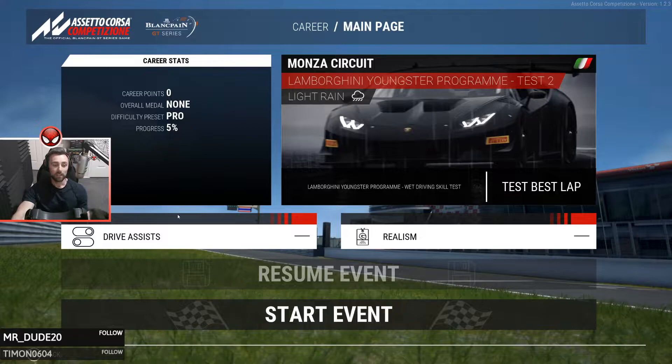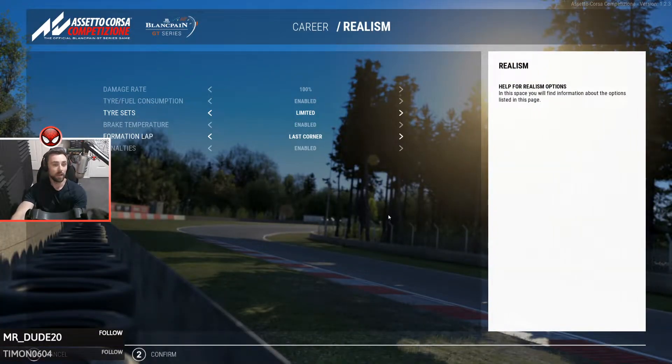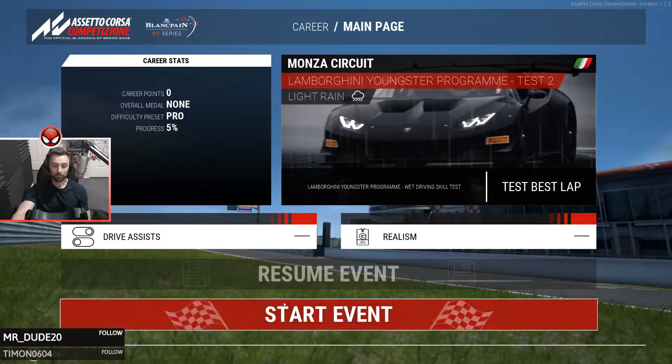We've got no career points, overall medals none, and the difficulty setting is set to Pro. We've done five percent of our career so far. You can change your driving assists - wipers, engine start, pit limiter and lights. Under Realism: damage rate is 100%, fuel consumption is enabled for career, and your tyre set can be limited or unlimited. Unlimited gives you like 50 sets of tyres for a race weekend. Limited gives five sets for a sprint round and six sets for an endurance round. I'm going to leave it unlimited. Formation lap is set to last corner because I don't want to do a full lap - imagine doing a full lap at Spa. The next session is going to be Monza in light rain.